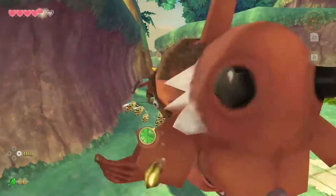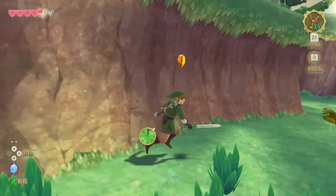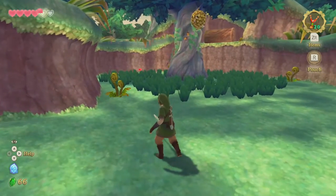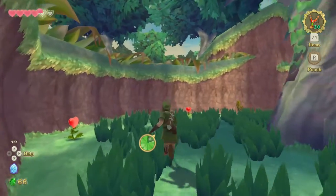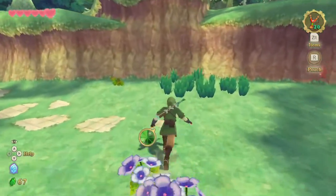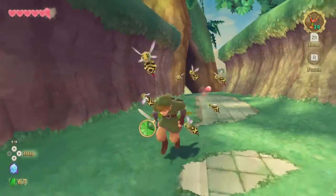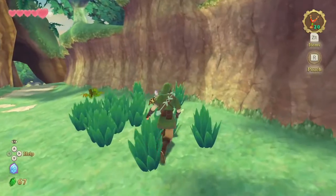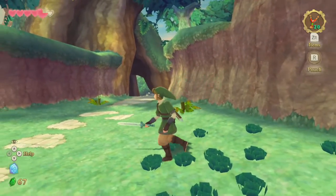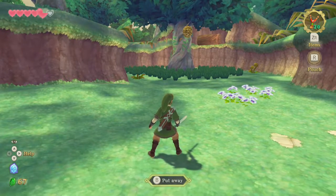I lost some hearts — there, that's where the bees come from. Is there something I can do with the honey? Is there a point in actually getting it down? Oh, they just attacked me for no reason at all! If you come close to the hive they just attack you — that is new. It goes in quarter hearts, so let's hope I can find some hearts here. Bees are not the way to go.